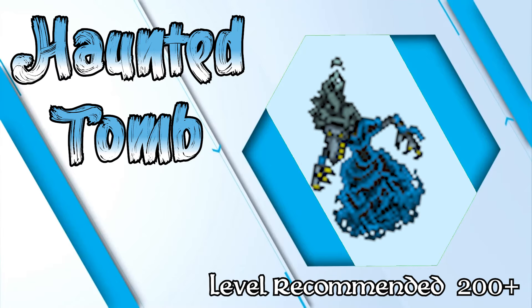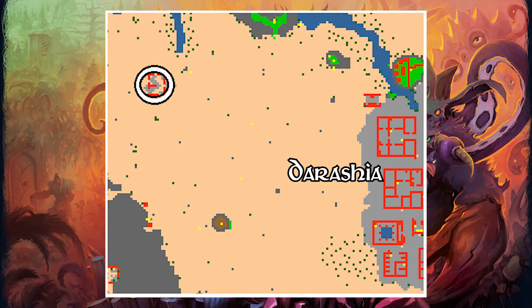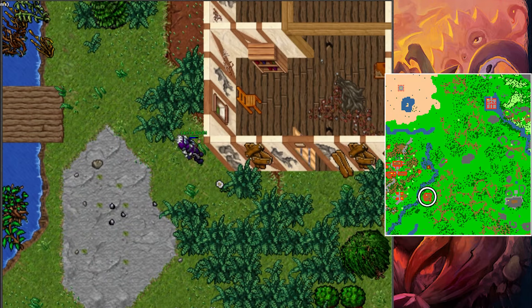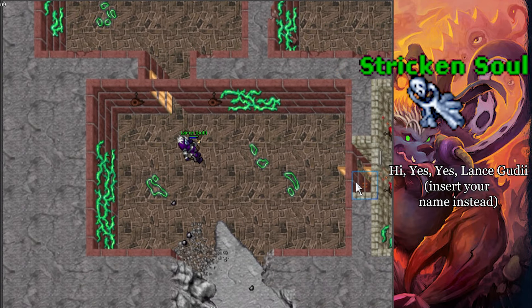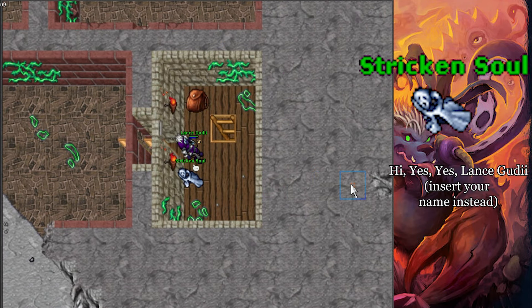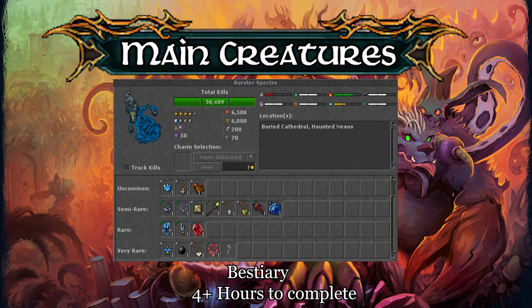One of the easiest thing hunts and a highly popular one — which I really don't want to recommend — but here is the Haunted Tomb. This spawn is located in Darasha, but it's part of the quest of the Dream Courts, so you need to start by going to Poh and talking to the NPC Stricken Soul. Say hi, yes, yes, then your character name, and that grants you access to the specter spawns. No level is required — just head to the tomb in Darasha. You will only find one creature: the Burstor Specter, making it a highly efficient creature.